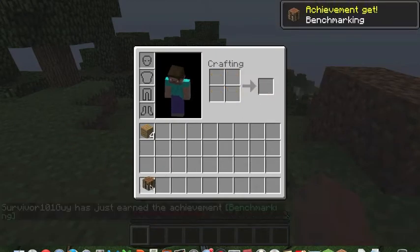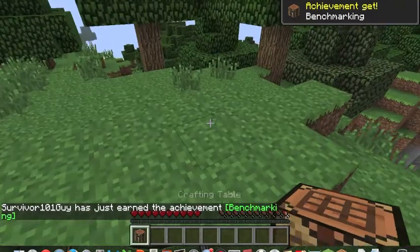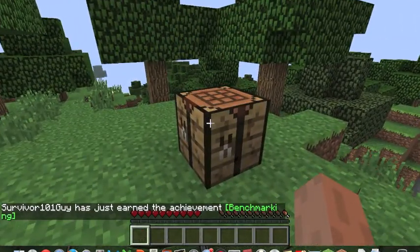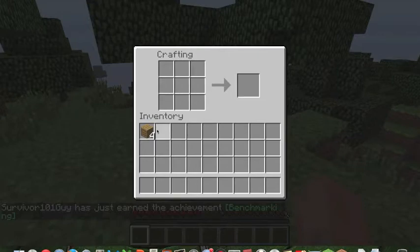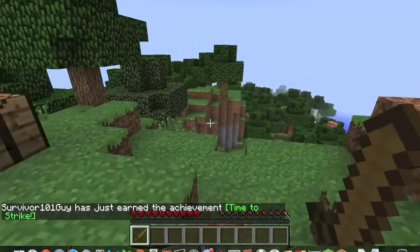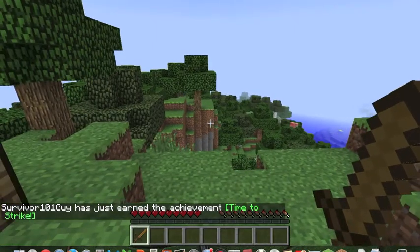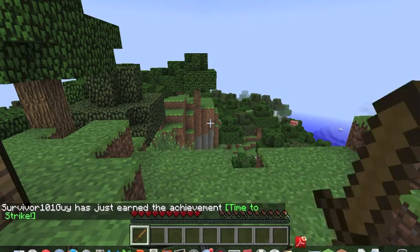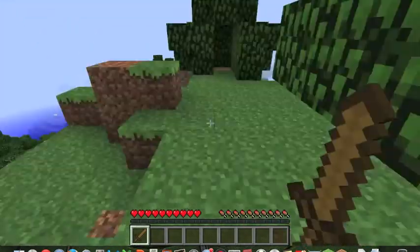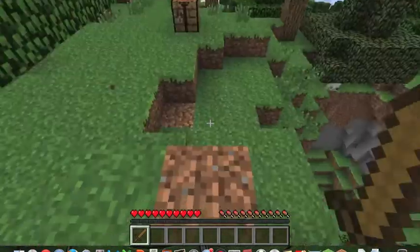Then you can place a crafting table by right-clicking with it selected. Right-clicking the crafting table opens the crafting interface where you can make sticks, a sword, and so on. Also, holding right click while you're in-game makes your character block, which shields you from some damage — for example if a creeper is about to blow up.